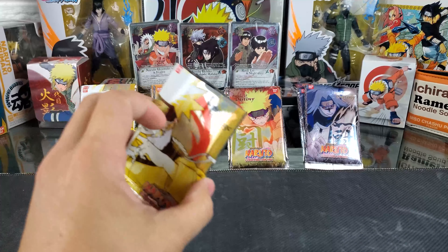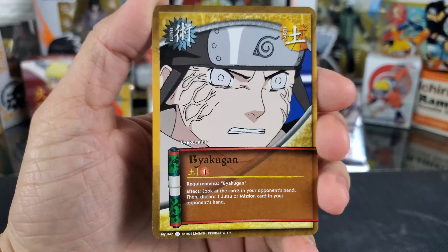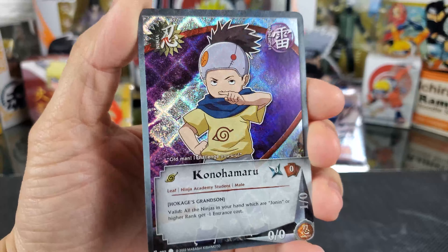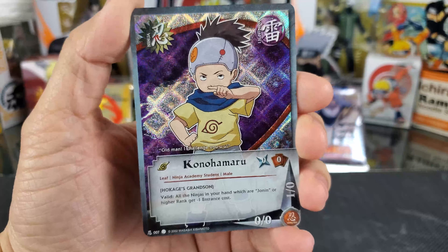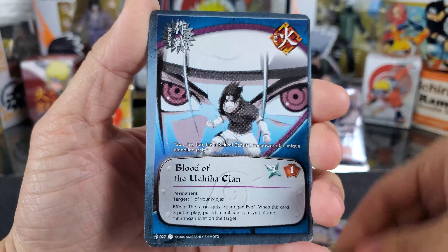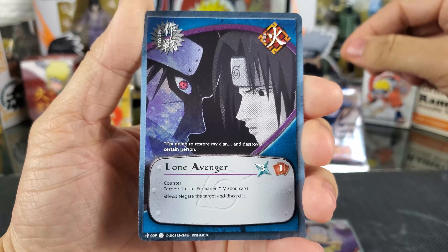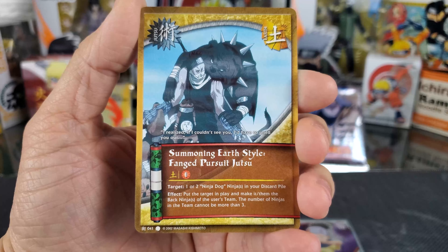Starting off with the first pack, Path to Okage: we have Byakugan, and that's our rare. Then we have our Foil Common Konohamaru — I really like the diamond pattern, those are probably the best looking foils with the patterns on the back. We also have Might Guy, Disguise Jutsu, Blood of the Uchiha Clan, Neji Hyuga, Lone Avenger, Ibisu, and Summoning Earth-Style Fanged Pursuit Jutsu.